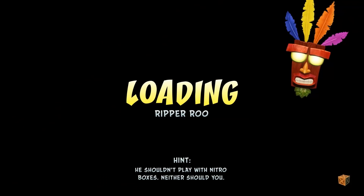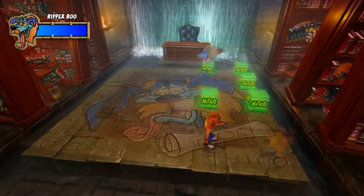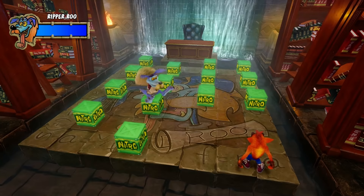This loading screen has some really useful advice for us. The nitros that Ripper Roo uses are just flat tiles; although you can swap them with proper nitro boxes, it kind of breaks how the fight works, so I just left them alone. The bosses don't really factor into this whole nitro challenge, so let's move on.